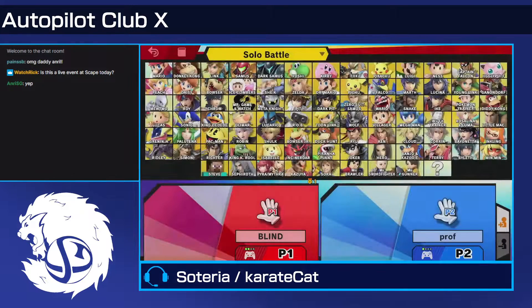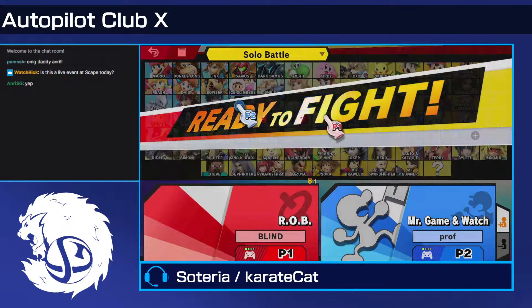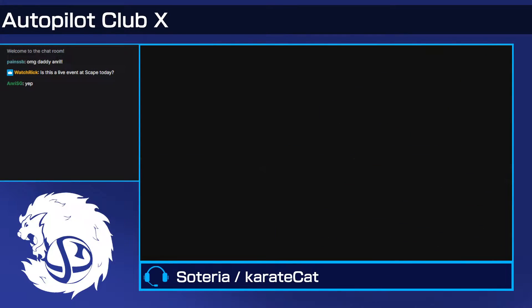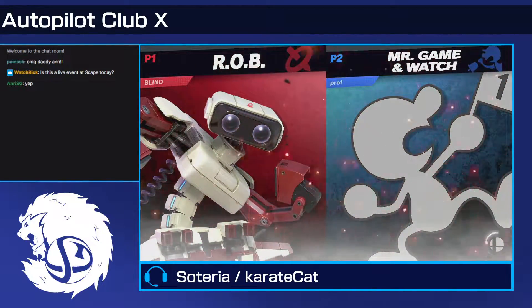They're going FD — good choice for both players. Both players can get something started on this stage, but I think Game & Watch actually benefits from the Tri-Path. We'll see how Prof manages to use Game & Watch.